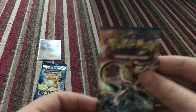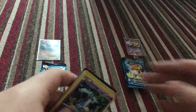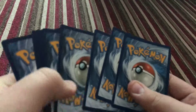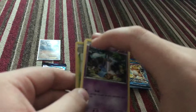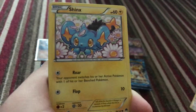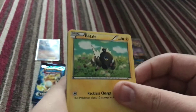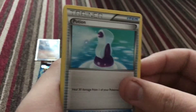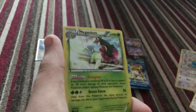Next is Breakpoint, where you can get Greninja Break. We're starting off strong: Honedge, Ducklett, Shinx, Numel, Blitzle, Psychic's Third Eye, Palpatoad, Potion, Dunsparce, and a Pangoro.